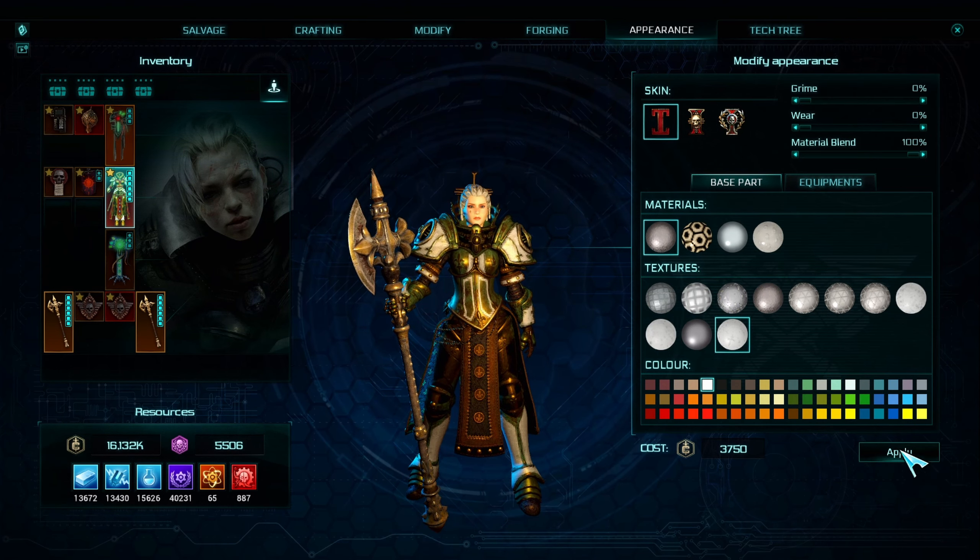To modify your inoculator, go to this NPC and just change the component. Then you will get it. The servo skull can only be found in void crusades — you can recognize them by this sign.